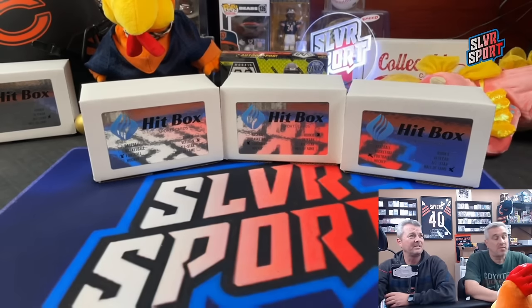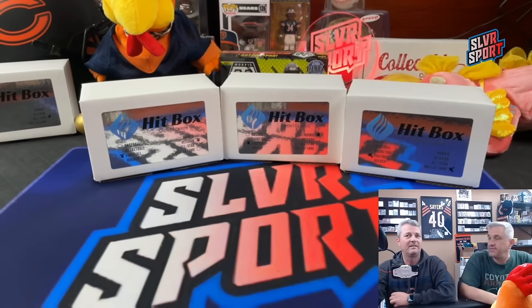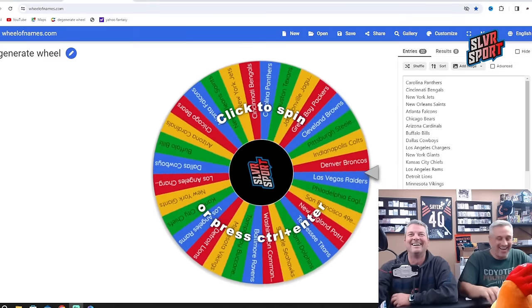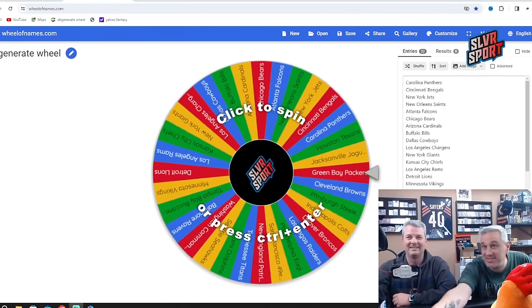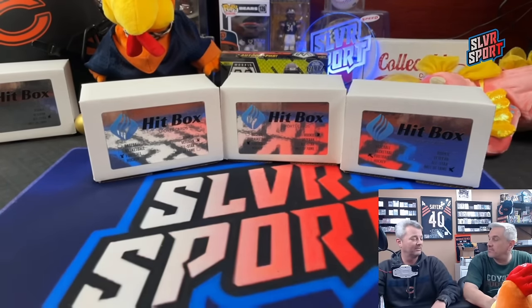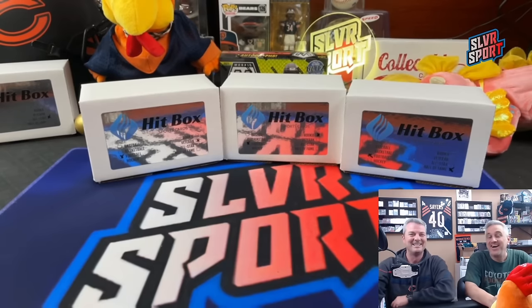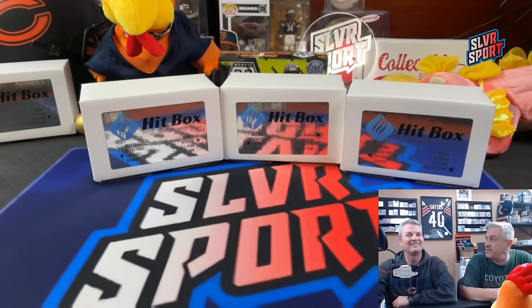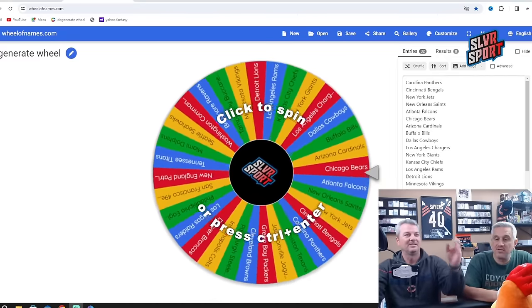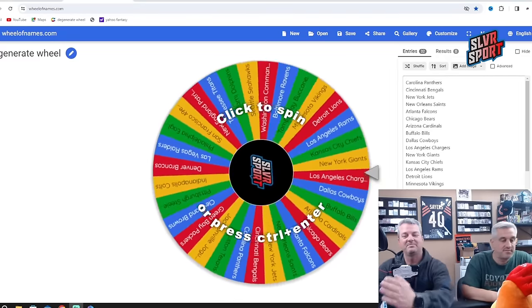So how are we doing this? Degenerate wheel. I packed my paper up - I guess it's a free team spin. Do I get the same team in each box? Chuck, do you want to do three spins - one team for each box? We'll do left to right, three spins: first spin, second spin, third spin.